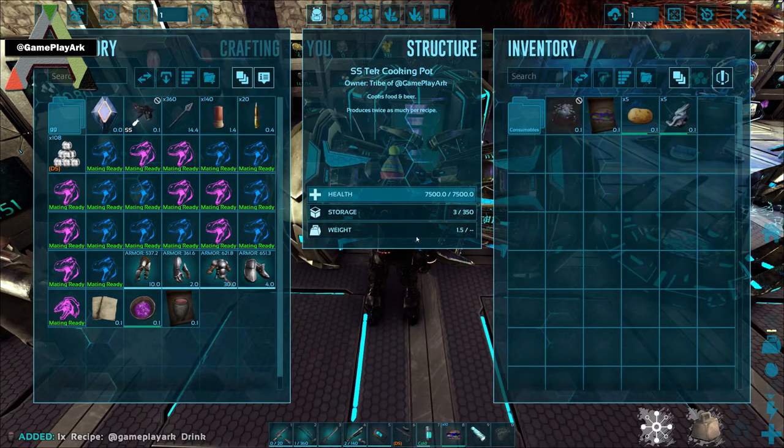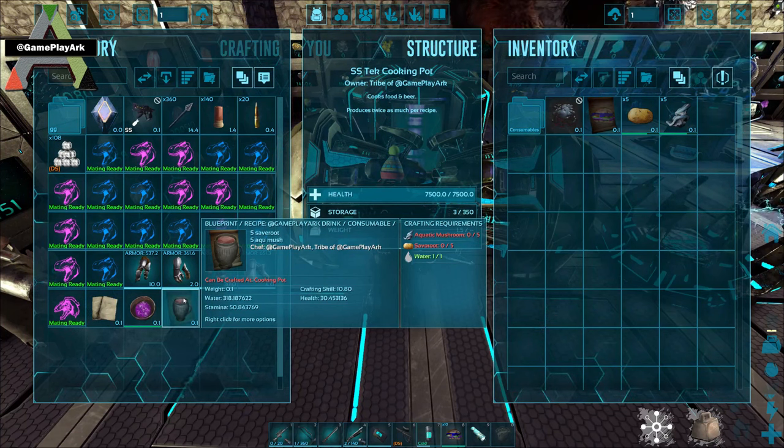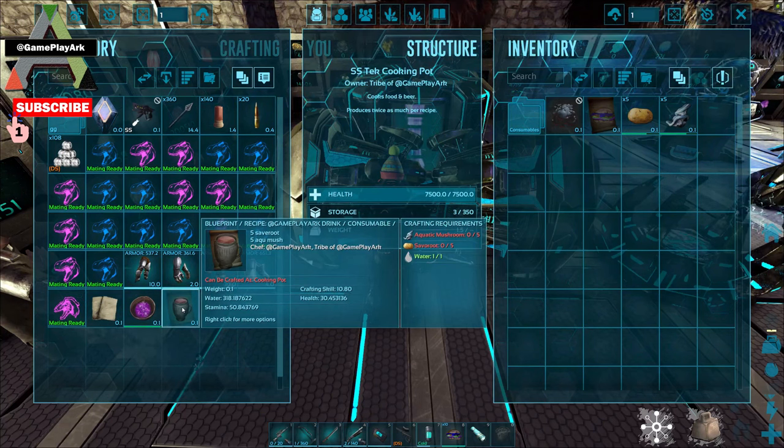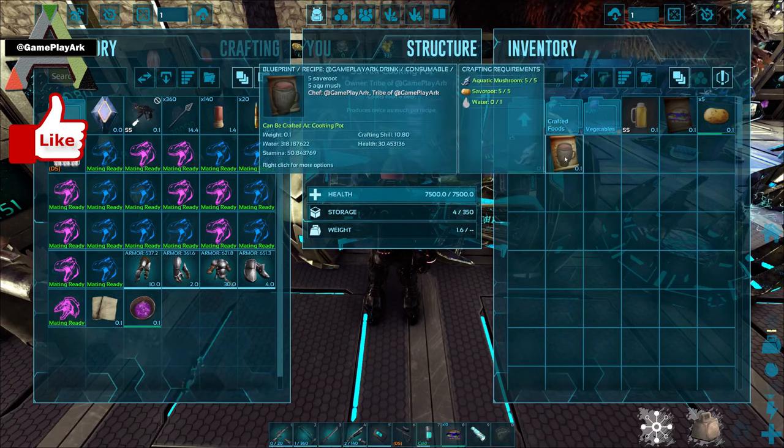And as you can see in our inventory, a drink recipe is made. It has 30 health, 318 water and 50 stamina. So that's pretty good stats.